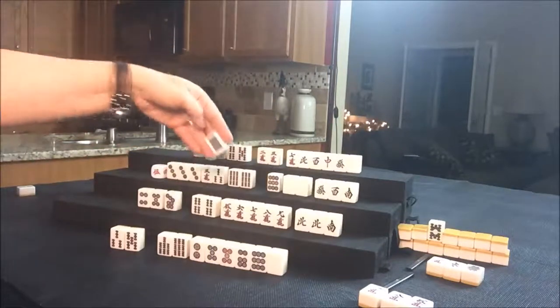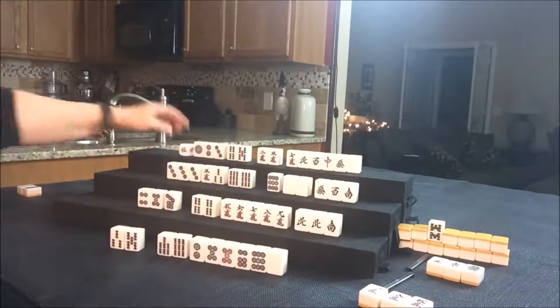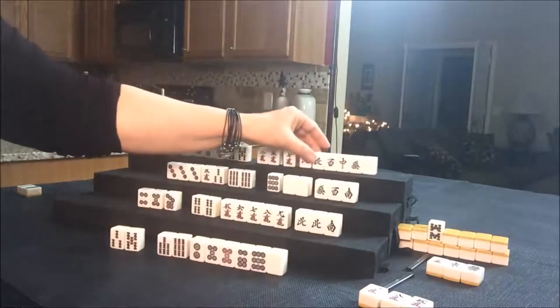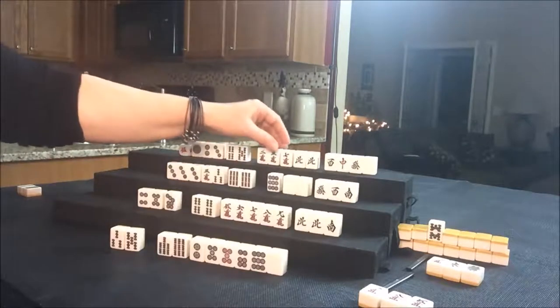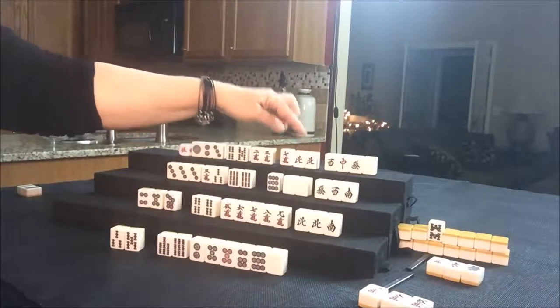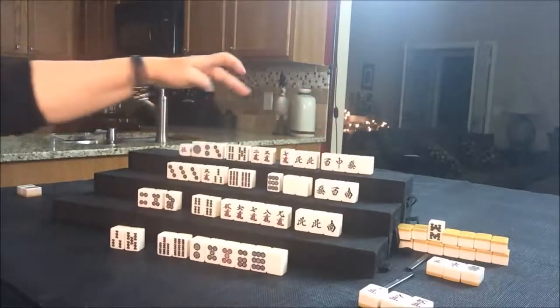Let's discard the eight Dot and draw for North. They drew a North — that's their seat wind. Let's keep that for sure. So we have one, two, three, four, five, two, three, seven — which is isolated. There is a potential Pon. It'd be nice to pair any of those up.